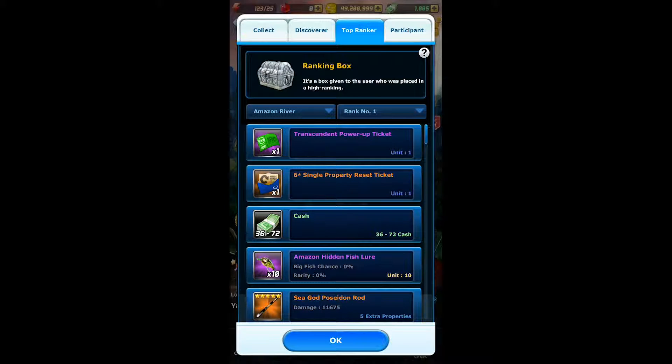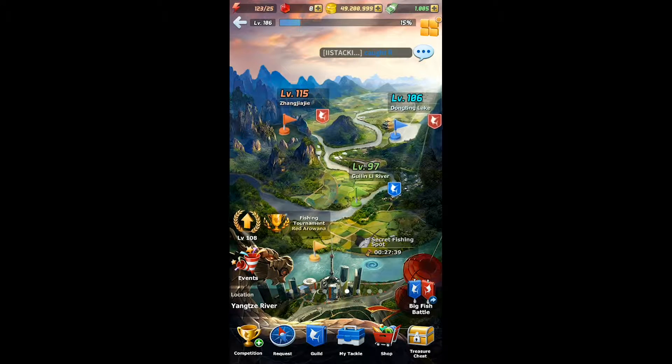We also received a new item with this update — the six-star single property reset ticket. Everyone who has Titan equipment is going to receive five tickets. So for example, if you have six Titan equipment, you're going to receive 30 tickets. The way these resets work is they reset the property without actually changing the power level, which is pretty great. At the moment the only way to receive these is by being the top ranker in king of fish battles.